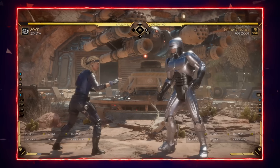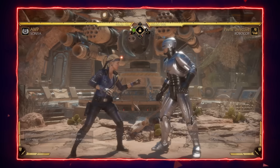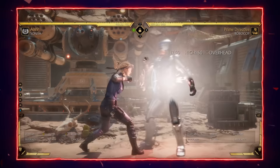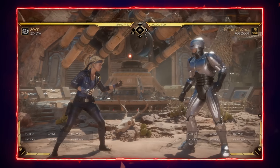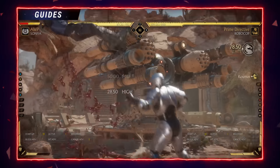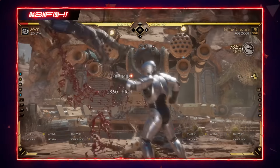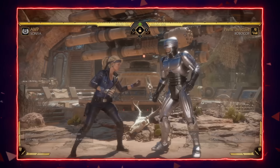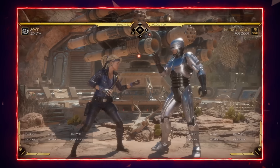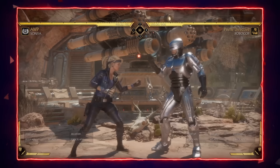The best way is just to practice them. The first option is to flawless block the second energy ring. This doesn't quite work with Robocop because his block buttons are a little too stubby, but with most characters it should work fine. Another option is to interrupt the gap between the first and second ring with a seven frame or faster button. I'm using an eight frame button here with a slightly delayed energy ring to show you what it'll look like — any button seven frames or faster should be able to interrupt Sonya here.